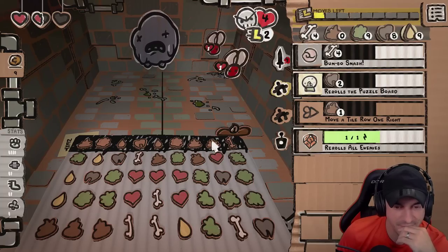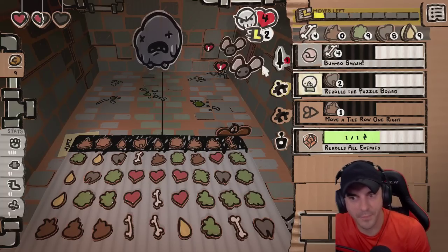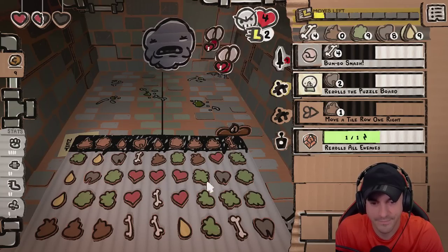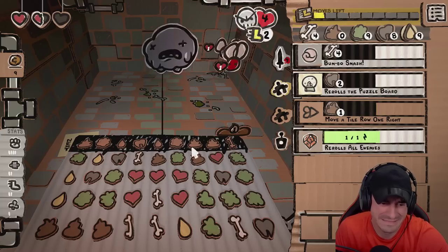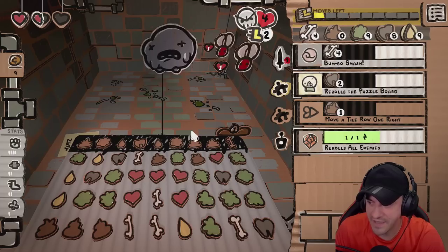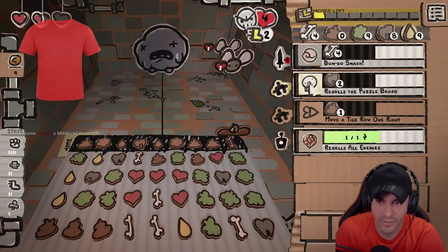Reroll. I think we're going to play for a dynasty here. We have no plan of attack here. Acid on boss and reroll. Reroll. Ooh, we can reroll again — we need bone. We need a one-move bone.